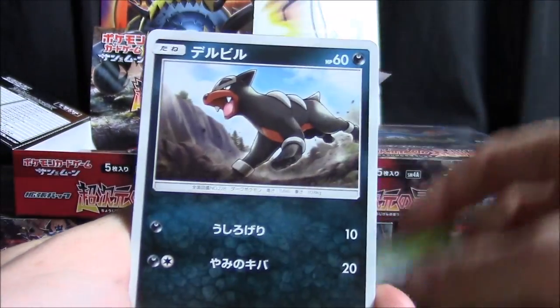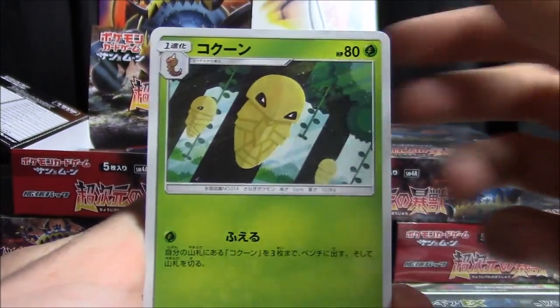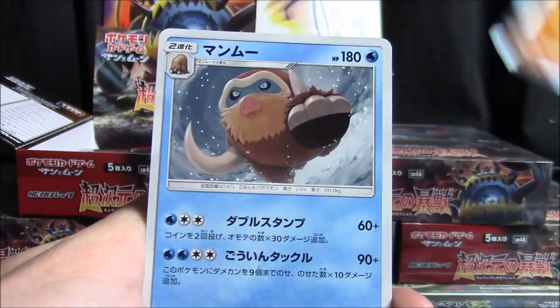So we got Miltank, Shelmet, Houndour, a Kangaskhan, a Ravaged Plains, Diggersby, Magikarp, Kakuna, a Bewear holo, and a Mamoswine.